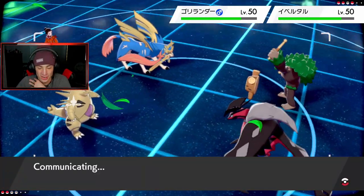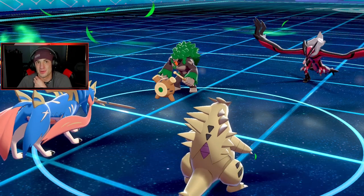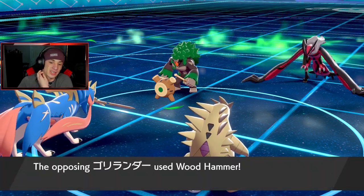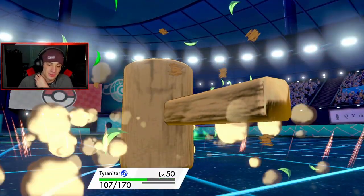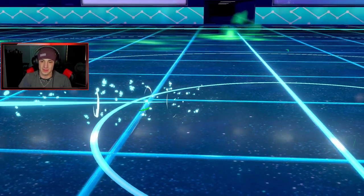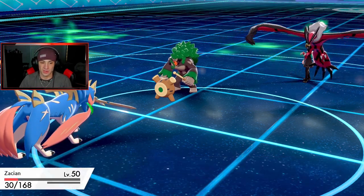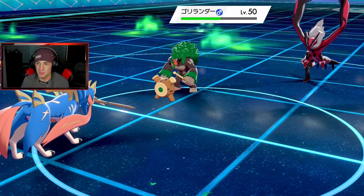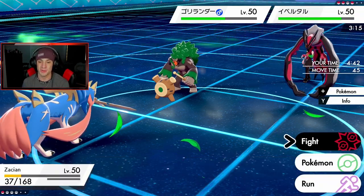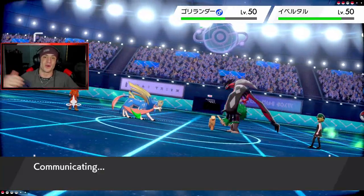This one would've been super super close without Yveltal — it would've gone Togekiss and him with double Fake Out ready to go. He's probably just gonna go straight for a Wood Hammer which will KO me. Yeah, this one's over now. That was rough news — we would've been restoring some HP, we're plus one, I probably could've taken out that last Pokemon. Would've been a good one but we go down in the end — we go 2-1 with this team. Strong third battle and awesome battles all around for this video.